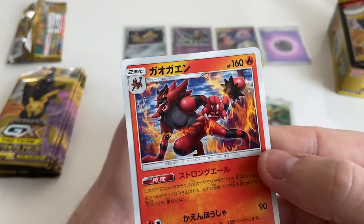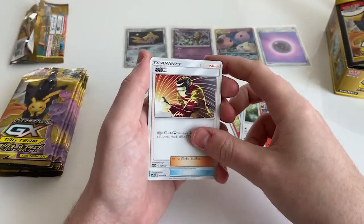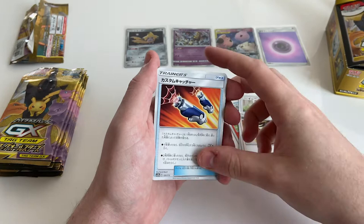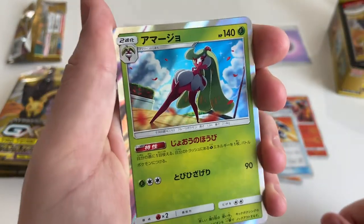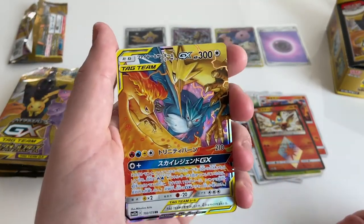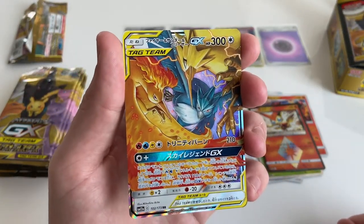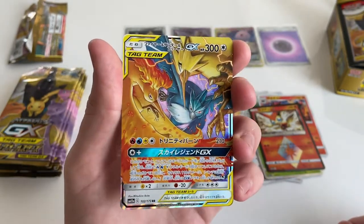Is that like a starter? I believe so — isn't it the same line as Rowlet? Yeah, Litten, Rowlet, and Popplio I think are the three. That is a nice one — another trio. The tag teams are really cool.